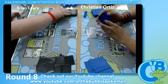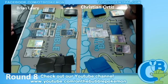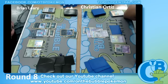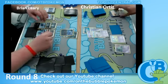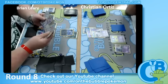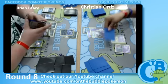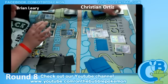Brian does wake up. This is the time where you want to just go with your Confuse Ray. Confuse Ray is going to play a huge role here because Christian does not have two Gothitelle yet, meaning he cannot get the retreat off. I think Christian runs escape rope over Switch.